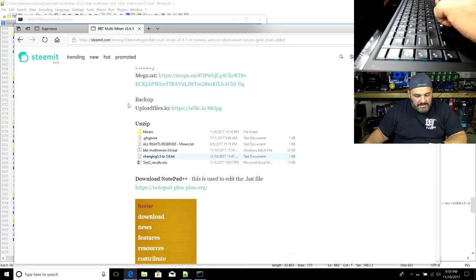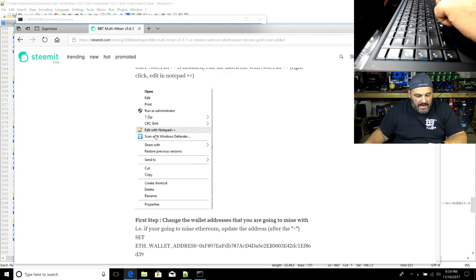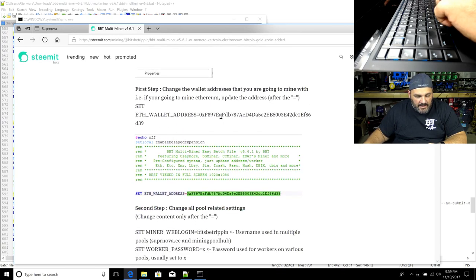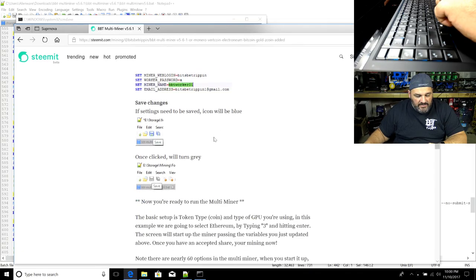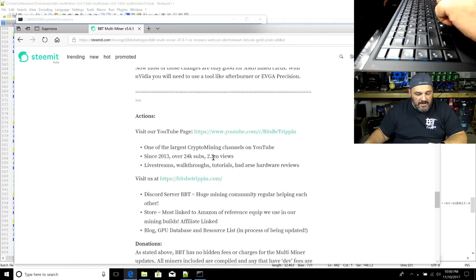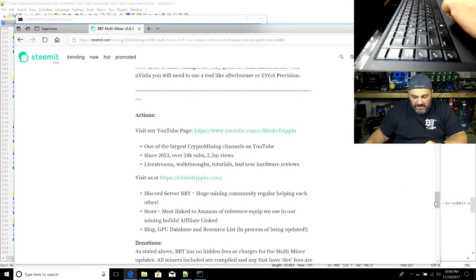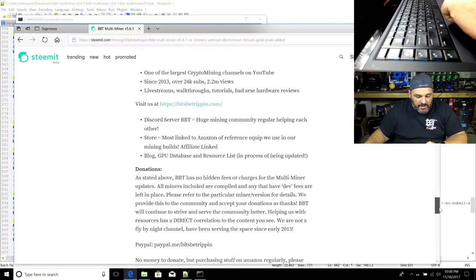Since we give this away for free, we do value donations. It doesn't have to be money — just clicking our Amazon affiliate link and doing your regular Amazon purchases helps us out. We also appreciate it if you hit the Steemit post and give us an upvote, and you can drop a comment and we'll give you a like and get you some Steemit points.